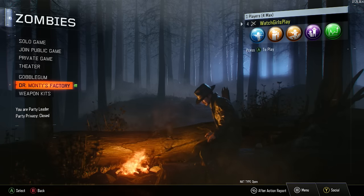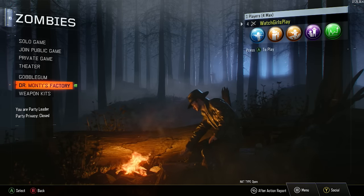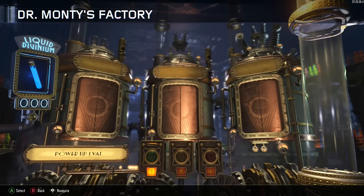We see that there's a green marker by Dr. Monty's Factory. As always we go to it for a liquid divinium for gobble gums, and nothing is there. This is the first time on either account that I've come across this glitch. I don't know why it does this — this glitch basically needs to be fixed.